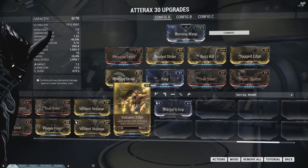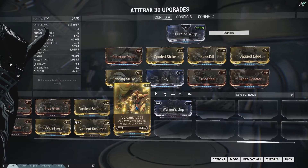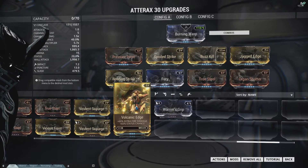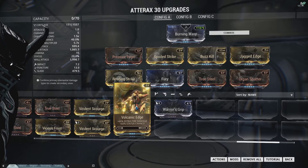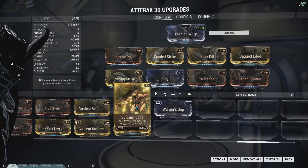Slash damage also does increased damage against Corpus flesh and Grineer flesh, so if you find ways to handle their shields and armor, you're going to do huge amounts of damage with this thing — both take a 25% damage increase when you're attacking them without their defenses up. The main drawback of slash is actually against robotics and alloy armor. Everything else can be handled, especially shields, which are easy to deal with using magnetic procs or having a Mag Prime in your crew.